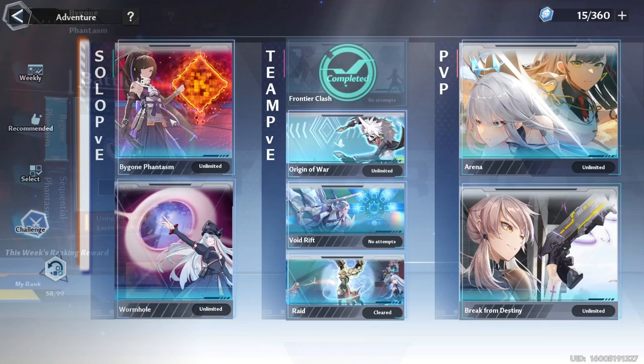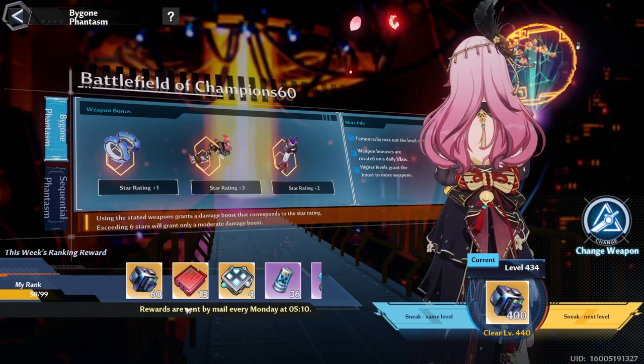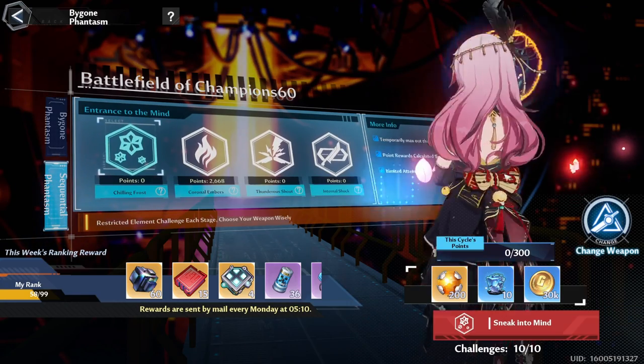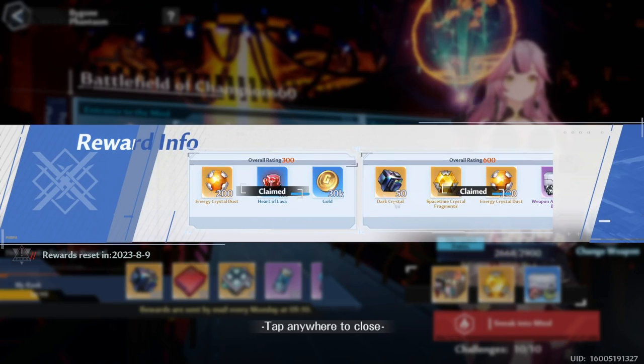Moving on, let's go to Bygone. There are two modes here: Bygone and Sequential Phantasm. You can get dark crystals from both of them. Depending on how well you do on the rankings, you can also get extra rewards weekly.